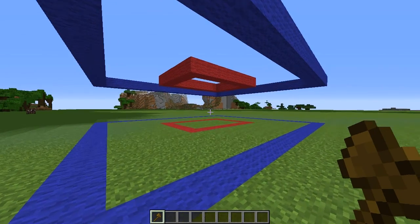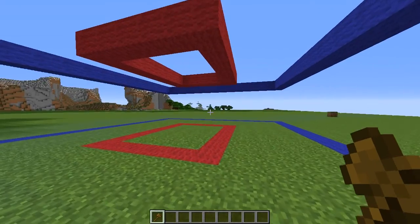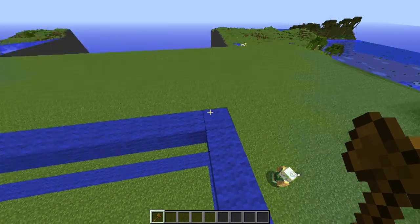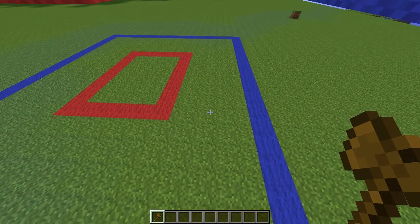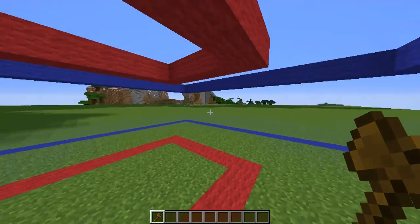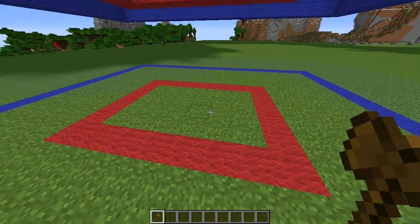So let me give you some examples first. We have two cuboid regions right here. I haven't set them up just yet because I want to set them up with you. We have this outer blue one and we have this inner red one — we'll call this region blue and this one region red. In region blue, we can set PVP to be disabled, but then in region red we can set it to be enabled. Normally the PVP disallow would override the allow.